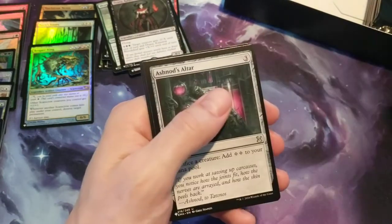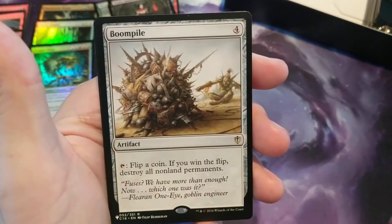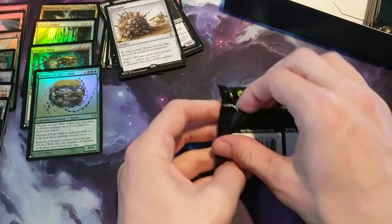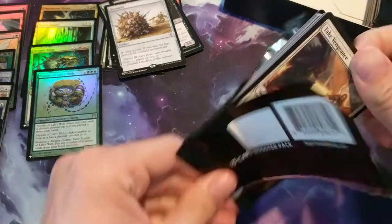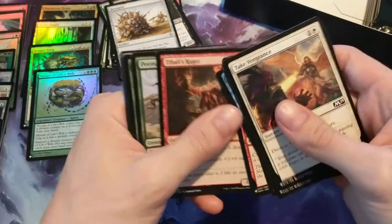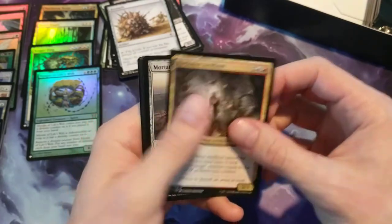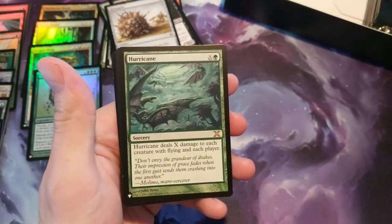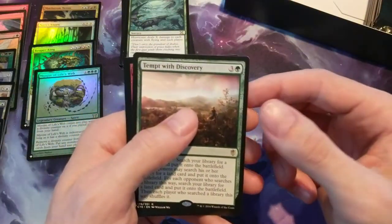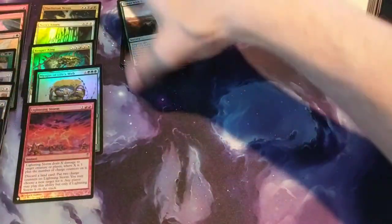Pack thirteen: Savage Twister, Ash Nodes Alter, Phantom Center, we have a Boom Pile, and Motion of Life's Whip as the foil. Pack fourteen: Reclusive Artificer, Mortar Pod. Then we have Hurricane for the rare. And then we have Tempt with Discovery, and our foil is a foil rare for Lightning Storm. Nice — we've been getting a couple foil rares in a row.